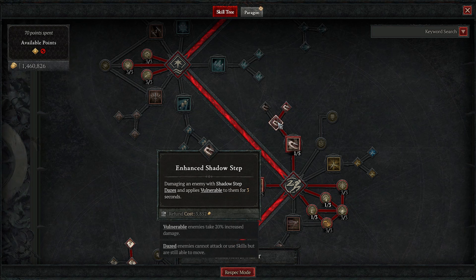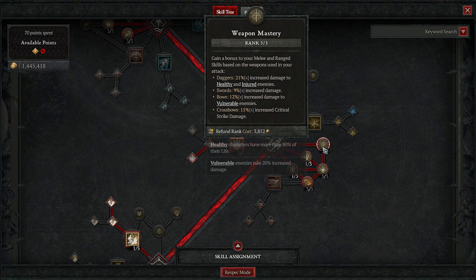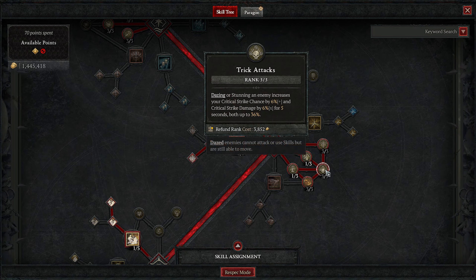In the next section we take a lot of passives, but no core ability. Basically anything where we see crit, we take — crit chance, crit damage. This is a very crit-focused build. Crit striking an enemy gives 15% movement speed, and critical strike chance increases by 9% with certain abilities, which works on our main ability. Then three points into close damage reduction — that 18% damage reduction is huge because we're basically spinning in the middle of all the enemies.